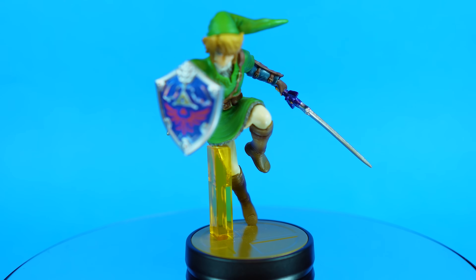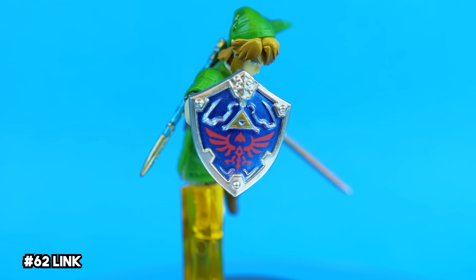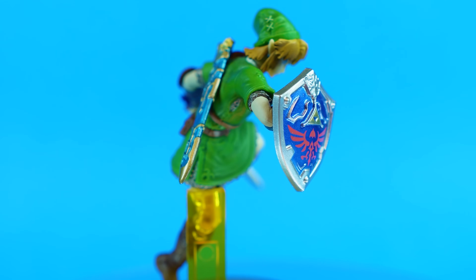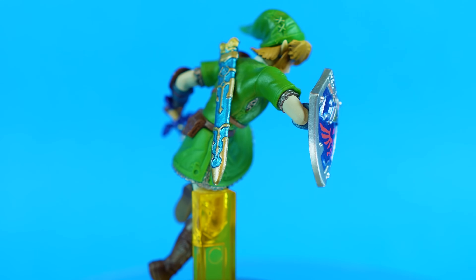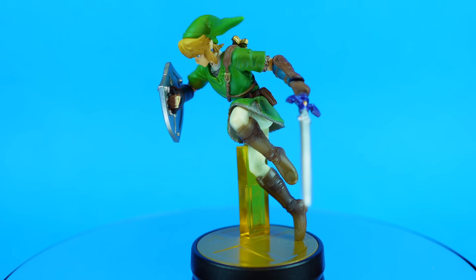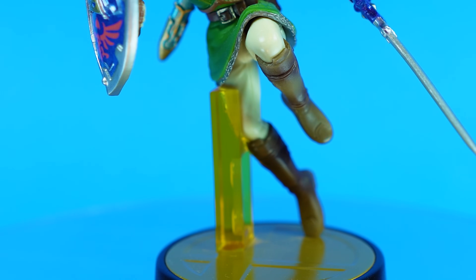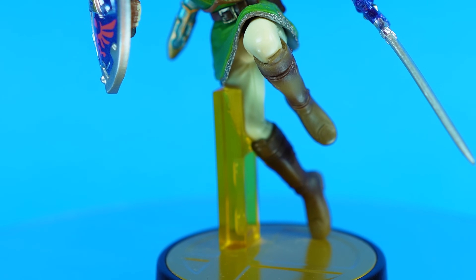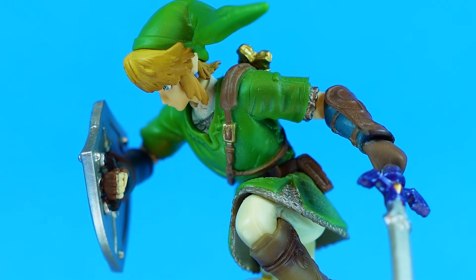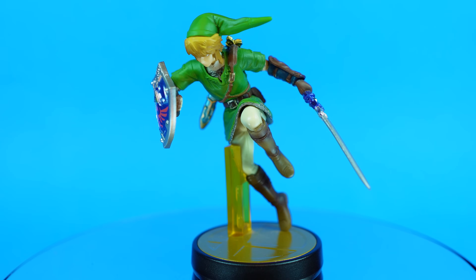For one of the first amiibo produced, Hyrule's hero has some really great detail. All of the designs on his shield and Master Sword are here and well painted too. I always struggled to see his face just due to the angle, but his green tunic and sheath look awesome as well. This thing unfortunately loses a lot of style points for having a really unsightly yellow support stand — the yellow is just really bizarre. I'm not sure why they wouldn't opt for a clear plastic instead.